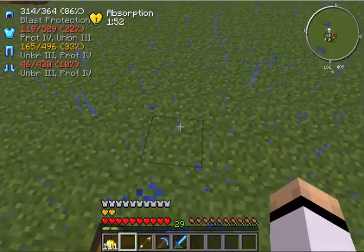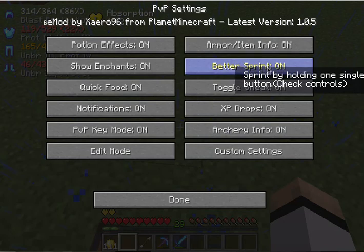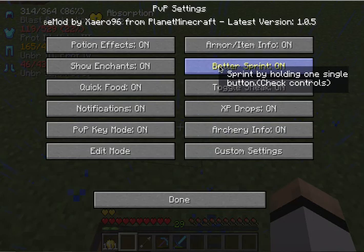That's all of that — I think that's the most useful stuff right now. Yeah, Better Sprint — you can sprint by holding one single button.